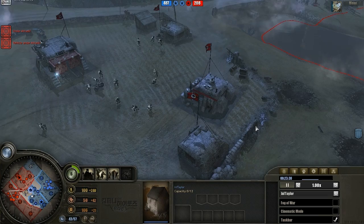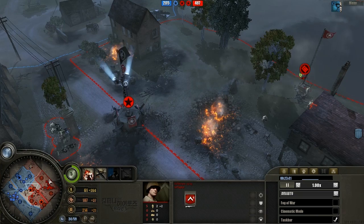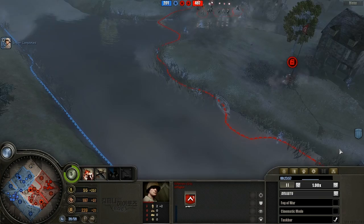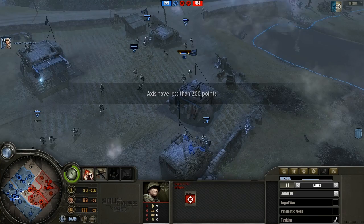Is Ceo going to get another sniper? Yes — going for round three on the counter-snipe. If he doesn't pull it off this time he may have dug himself too deep a manpower hole. A rifle squad runs right through the nebel werfer flames and loses two men and a lot of health — going to take a while to reinforce. Taylor now pushes up with his sniper to scout out Ceo's forces.